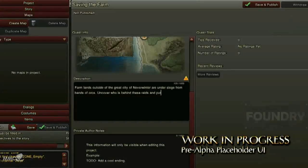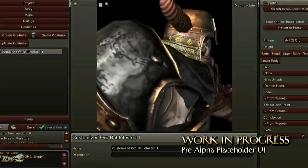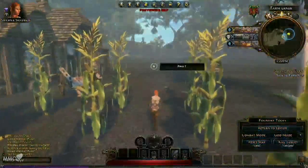Behind closed doors, we're also showing off the Foundry, which is our user-generated content toolset. This is where you as the player get to create missions, and other players get to play in our persistent worlds. In the Foundry, you'll be able to construct quests, design maps, edit characters, and much, much more. We'll have more information on the Foundry soon.